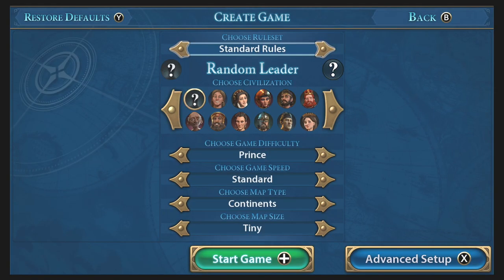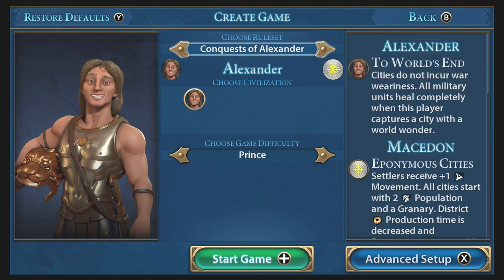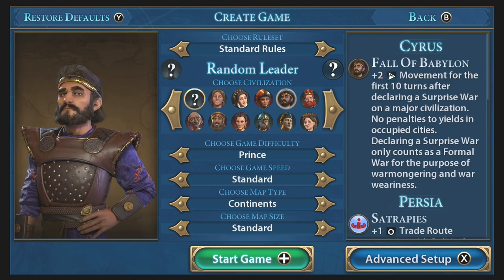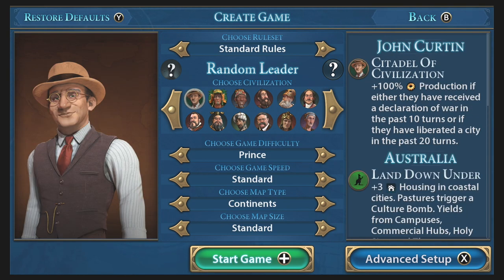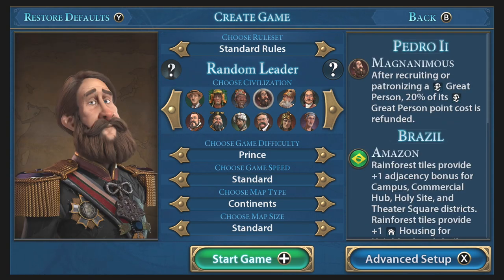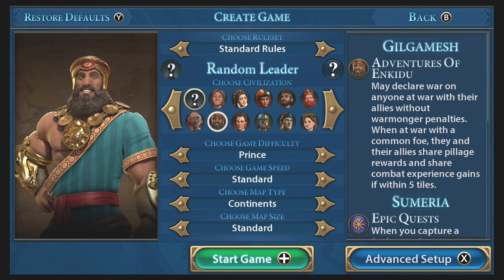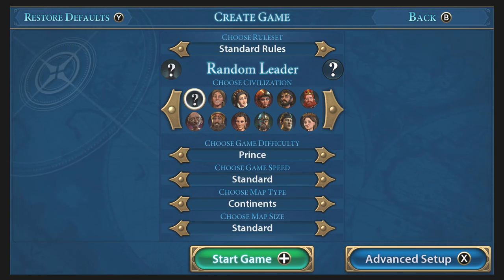So single player — let's have a look at the create game options, which is what a lot of people have been asking about. You've got different rule sets here, just like in the PC version. And all the leaders are here — a huge amount of selection, and obviously they all play very differently. One thing you might notice straight away is the UI is quite large — the text on the screen is large. I think they've done this to help primarily with TV play, because sitting at a distance from the telly you're going to need to read that text. It takes a little while getting used to because it looks huge compared to iOS and PC.